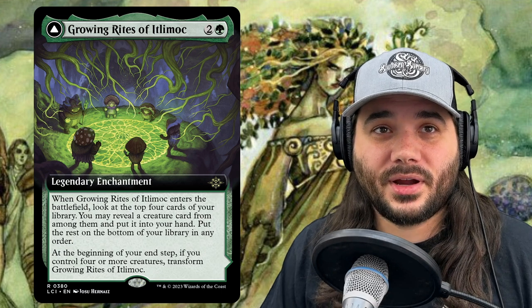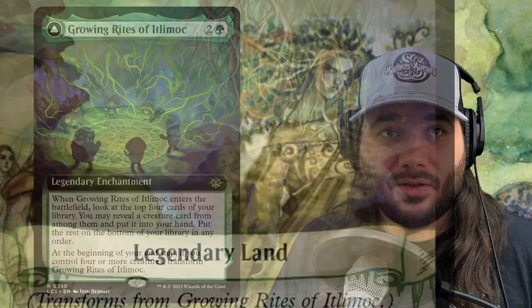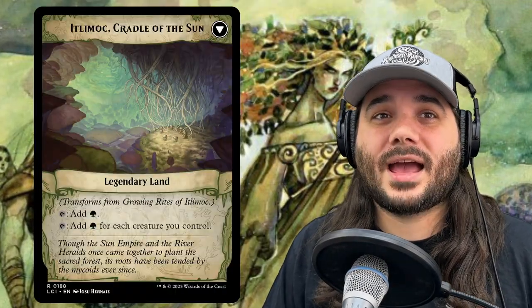Next we have Growing Rites of Itlimoc, an enchantment for 2 and a green. When it enters, look at the top 4 cards of your library, reveal a creature card from among them and put it in your hand, then put the rest on the bottom. At the beginning of your end step, if you control 4 or more creatures, you can transform it. On the back, it becomes Itlimoc, Cradle of the Sun — it taps for green or taps for green for each creature you control, essentially becoming a Gaia's Cradle. Really cheap right now thanks to the reprint.